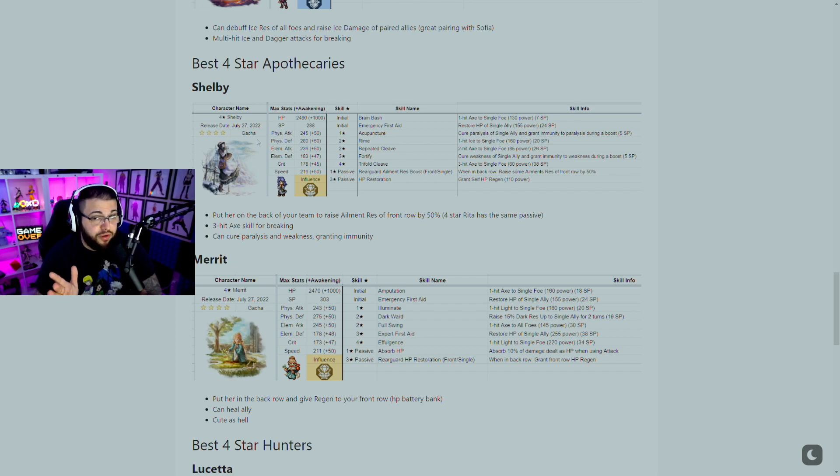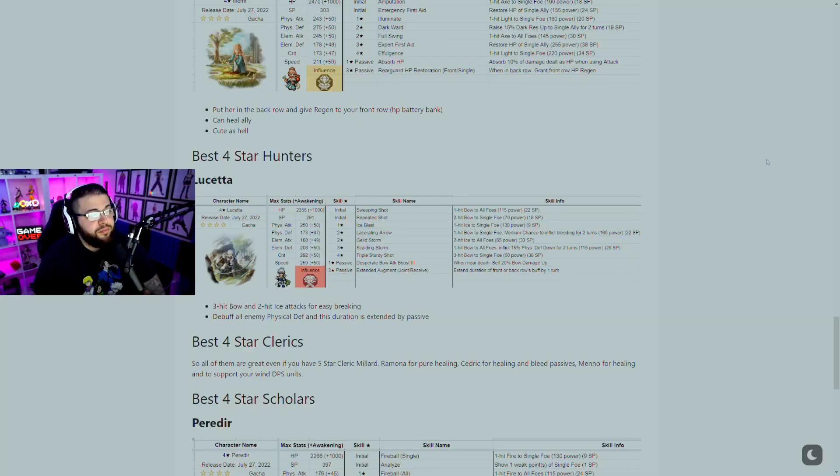Then we have Merit — you can put her on the back row and she gives regen to your front row team. She's literally like an HP battery, she's so good. I'm probably going to try to reroll with Viola and Lynette while also trying to pull Merit, because that is going to be a really OP starting team. She can also heal a single ally, and as Meow says, she's great.